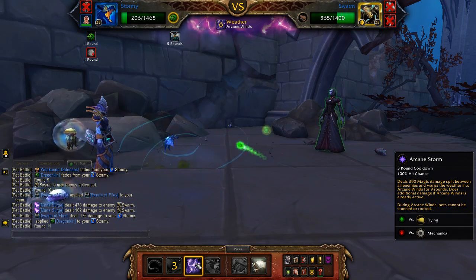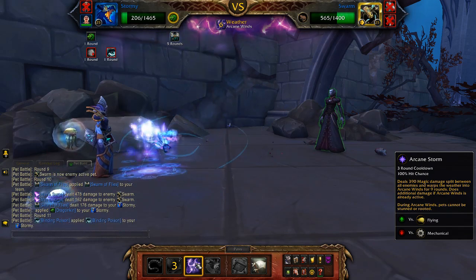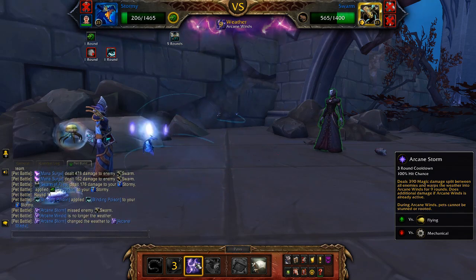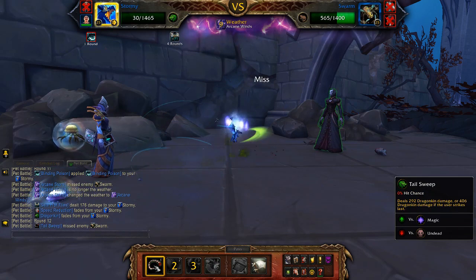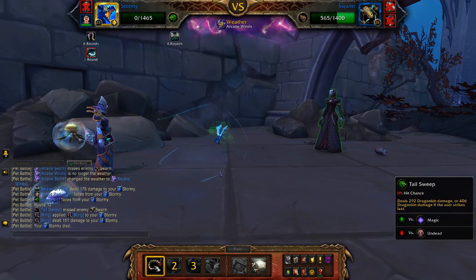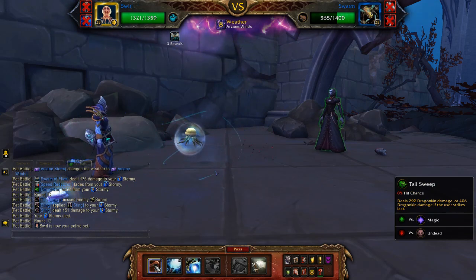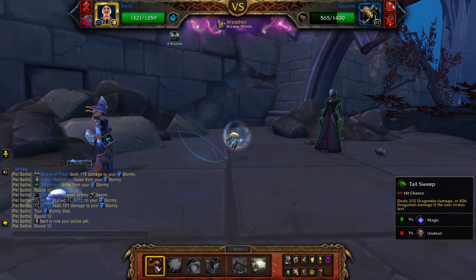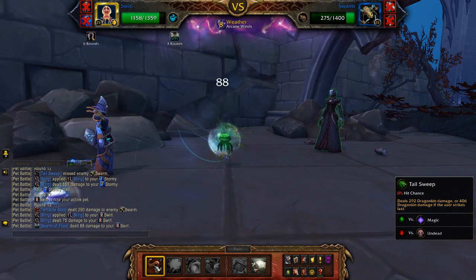Then use Arcane Storm again. If you don't get blinded on that round the whelpling will usually finish off the third pet. We did get blinded, so use Tail Sweep until your pet dies. Bring back your jellyfish if you need to and use Tentacle Slap until her third pet is dead.